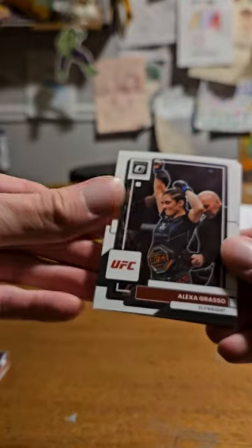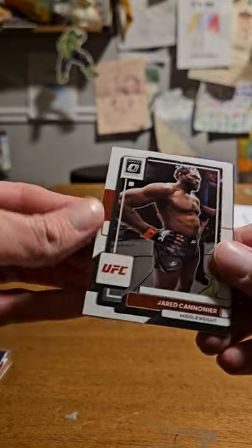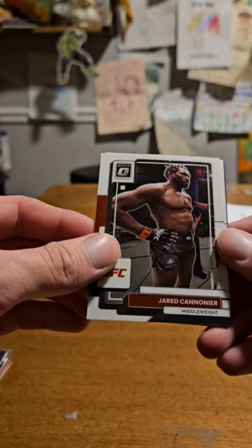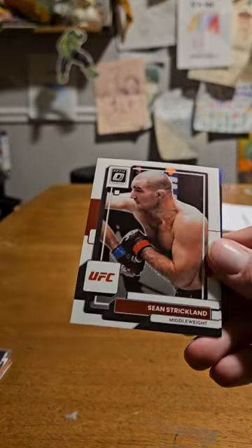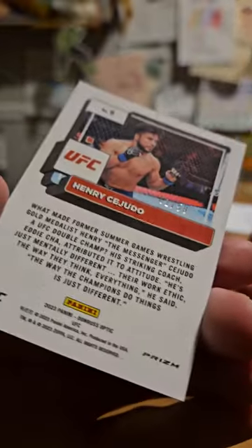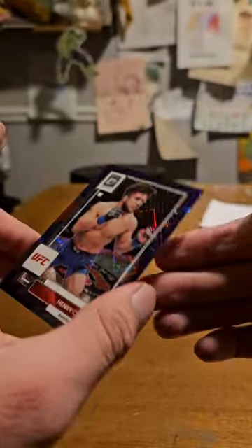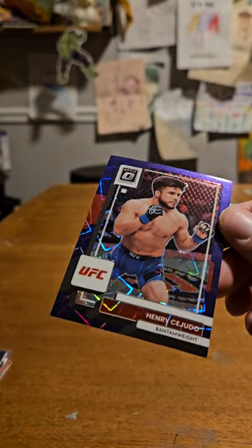Looks like there's another purple here. We got Alexa Grasso, Jerry Cannon - whoa, Jerry takes up like this whole card, it's kind of a weird angle, his arm is huge, looks like it's bigger than the rest of his body, it's a weird picture. Sean Strickland, Thiefson Figueredo. We got a Henry Cejudo out of 59, number one out of 59. It's interesting - no clue what this is called.